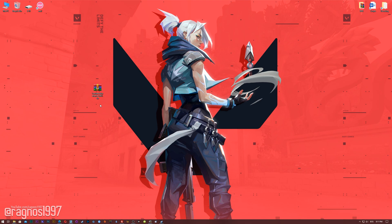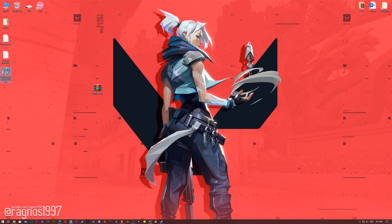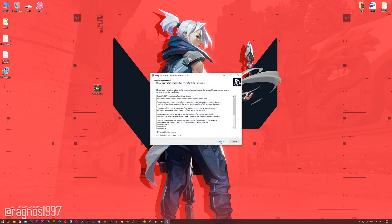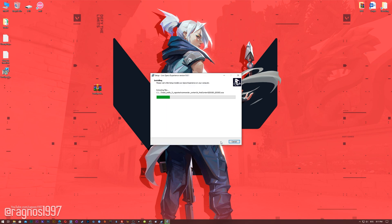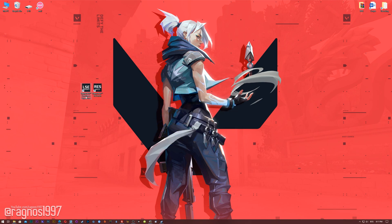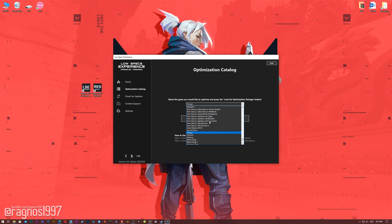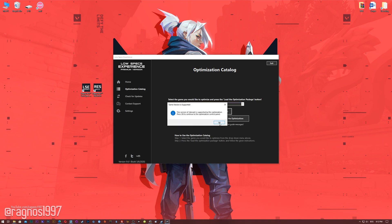Before we proceed with the optimization process, you will need to head over to my website and download the installation package for the Low Specs Experience. The download link is located in the description of this video. Low Specs Experience is a game optimization tool that I developed that will allow you to optimize your favorite games for maximum performance. Now start the installation process for the Low Specs Experience. Once it's done, start it with your Desktop shortcut and head over to the optimization catalog section. From this drop-down menu select Valorant and then press load the optimization package.